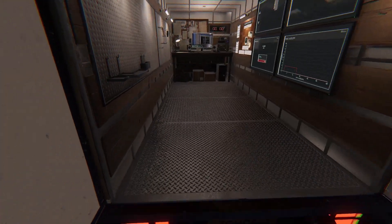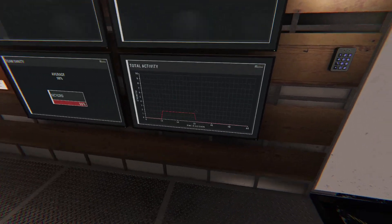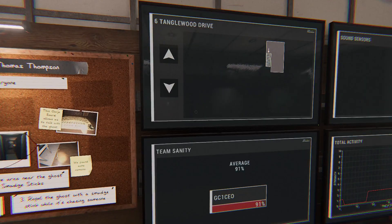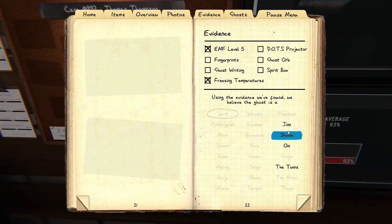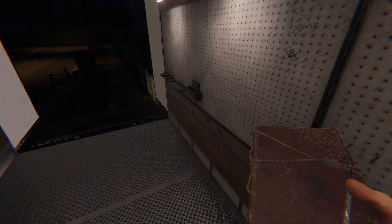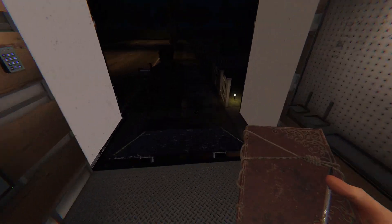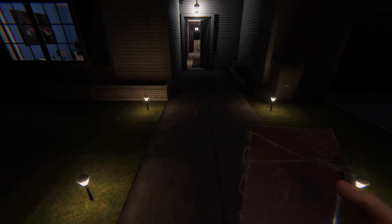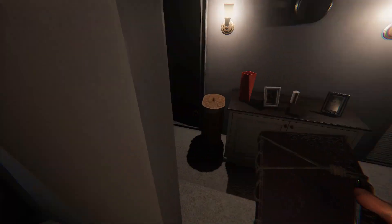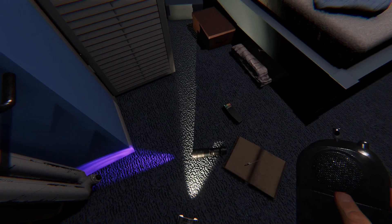I believe the ghost turned the power off at the breaker, so that's probably not the Chin or the Shade. My best guess now is Twins or Yurei. Sanity is down to about 90% - we're fine. None of the ghosts on our list hunt early so we're pretty safe. Let's grab the last two pieces of equipment: DOTS projector and the video camera to look for orbs.